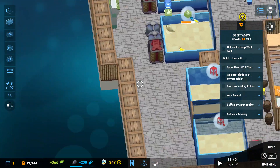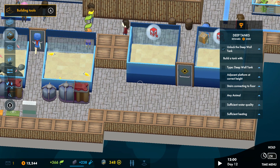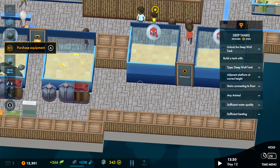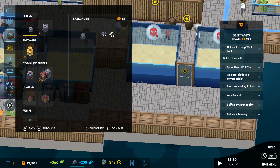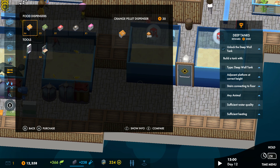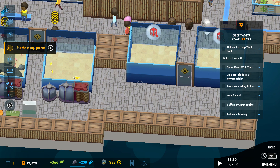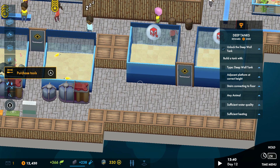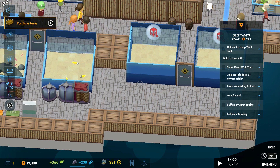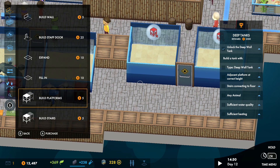It just makes this game a lot of fun to play. Let's go and build a platform so our fish feeders can feed the fish. We need to purchase a platform — it's under building, stairs and platforms. I should have known. Let's plonk that there. You can adjust the height with the Y button as well — you can make it really tall, but we just need it tall enough for staff to get up.